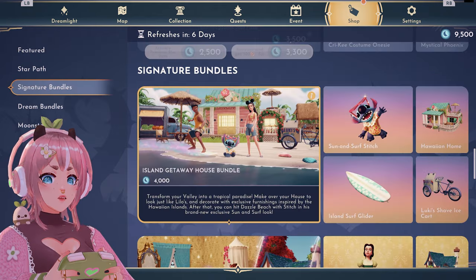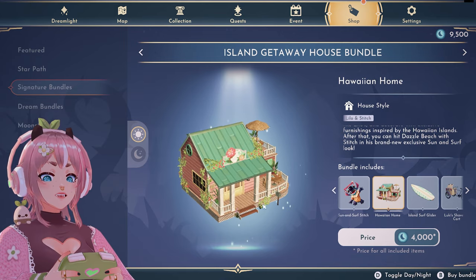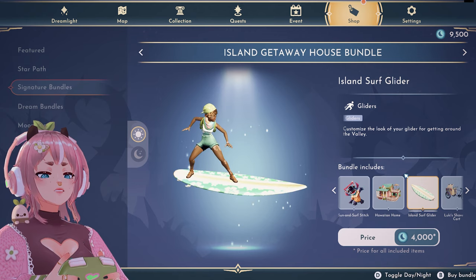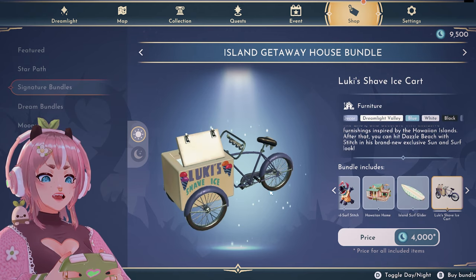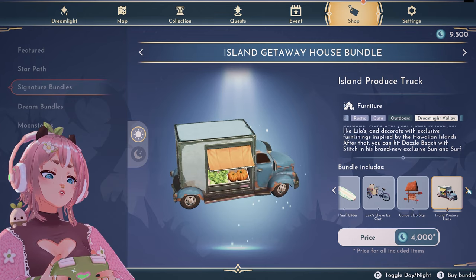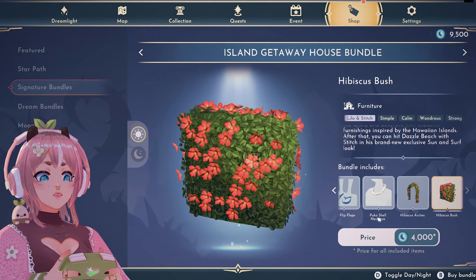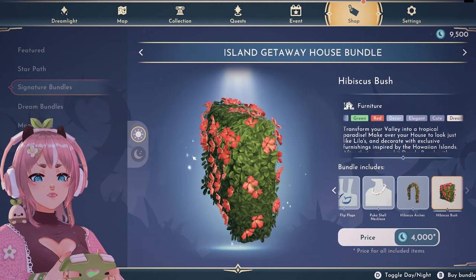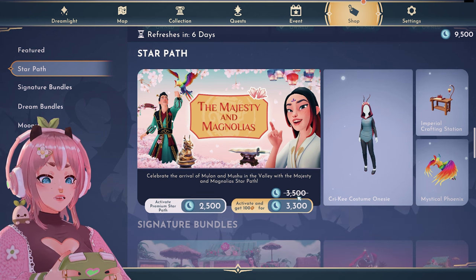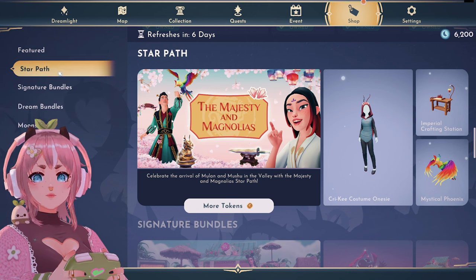Wait, is it only two and a half thousand? Wait, is that a mistake? Oh, this is four thousand — that's the signature bundle. This is absolutely amazing and this house is so pretty. Oh my god, the surfboard suits her so well. Then we have ice cream bicycle, canoe club — oh my god, I love these shorts. I need to get this somehow. The star path — activate and get 100 tokens. Wait, this is on sale! It is worth it to me, I'm gonna do that.